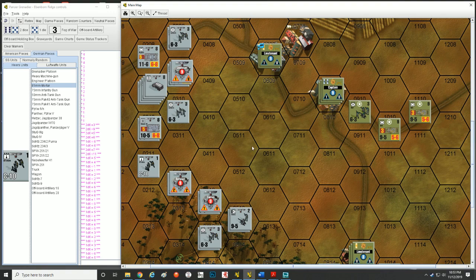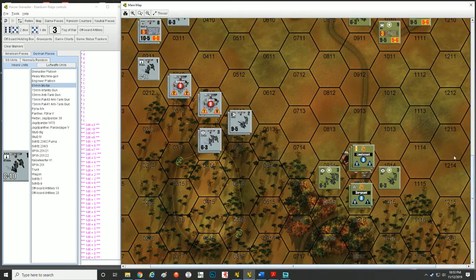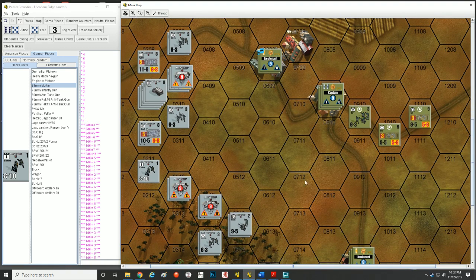Let's go over just a few important things. I've got a little scenario set up here with some Germans and Americans. The Germans have to take over this town and maybe kick the Americans out of the hexes down here. That is the general setup of the scenario, with units put in different locations so we can talk about some things.